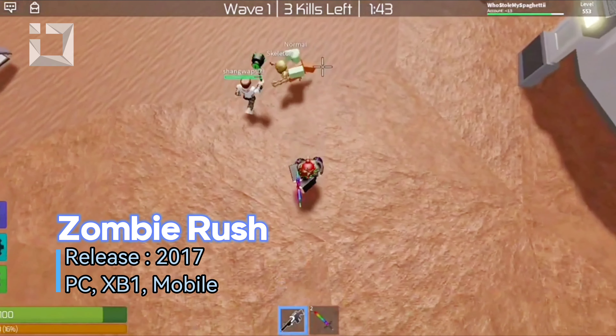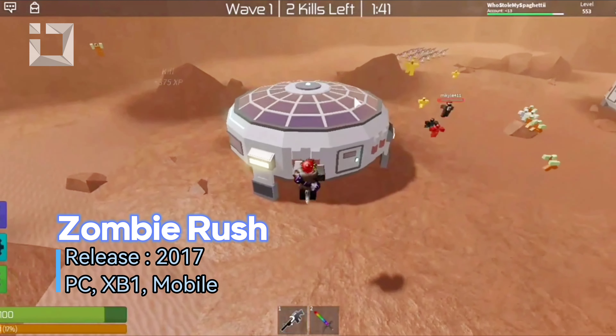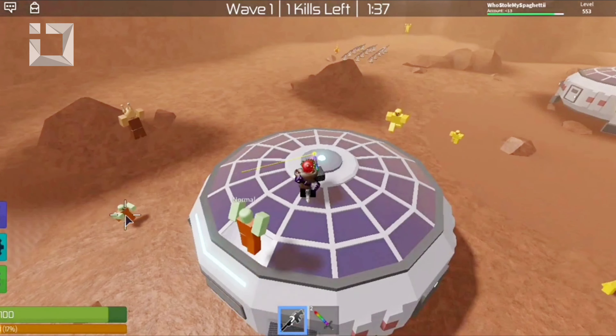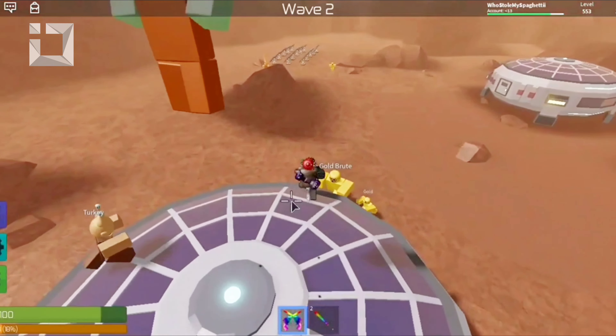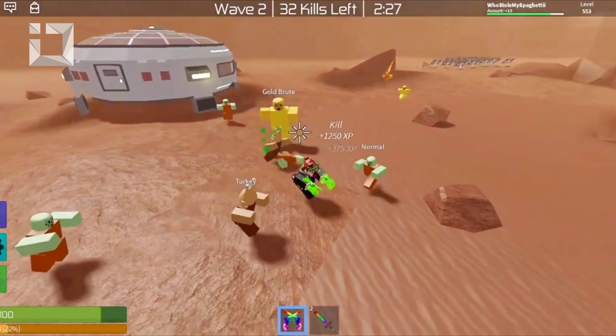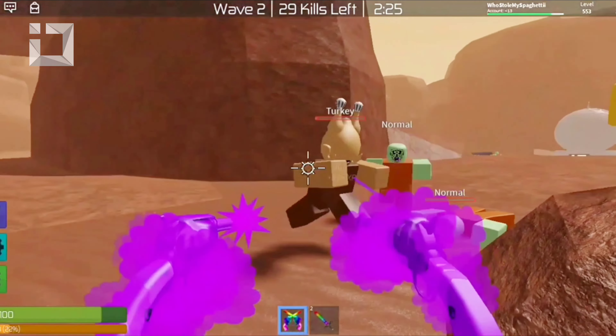Zombie Rush. Zombie Rush is a cooperative game where the goal is to shoot all the zombies. A zombie will appear after a black smoke spawn in a few seconds. The first wave will start off with weaker zombies, then after more waves, the zombies that spawn will get tougher to kill.